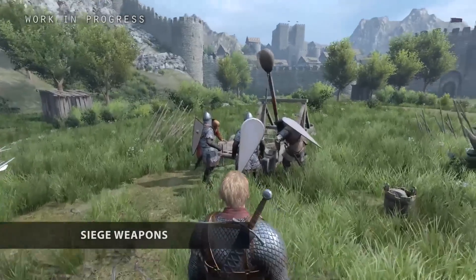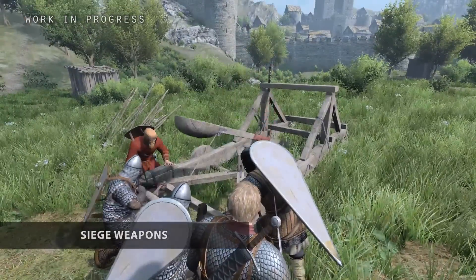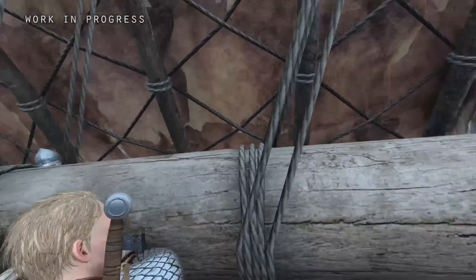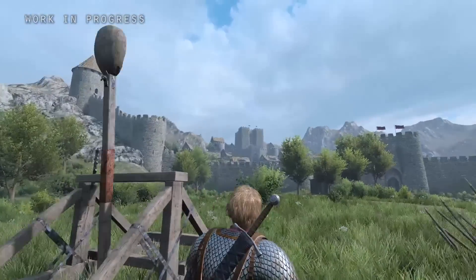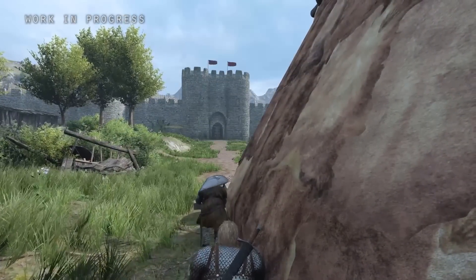In the siege gameplay shown off, it was intentional to directly show the player controlling the siege machines, as they will all be interactable with the player along with NPCs. Something we didn't see was the placement screen — the player is able to place said siege machines in any location they wish, to craft a stronger plan of attack when striking a castle or fortification.